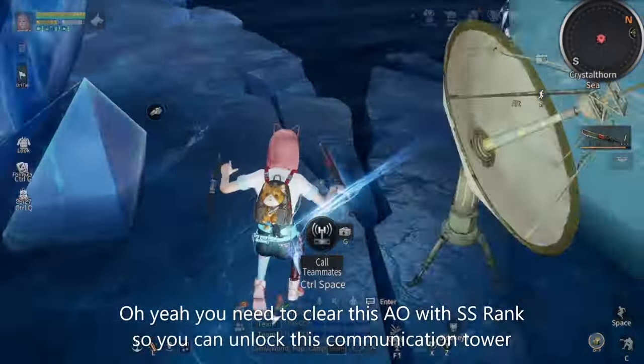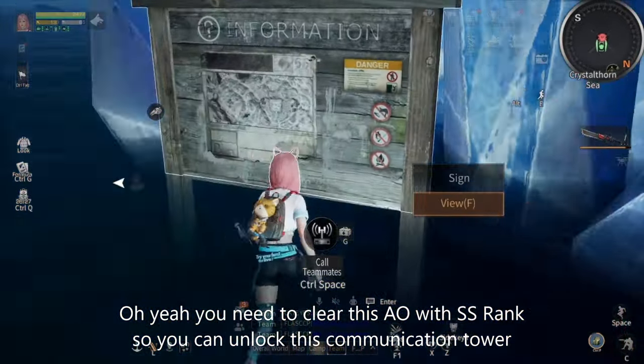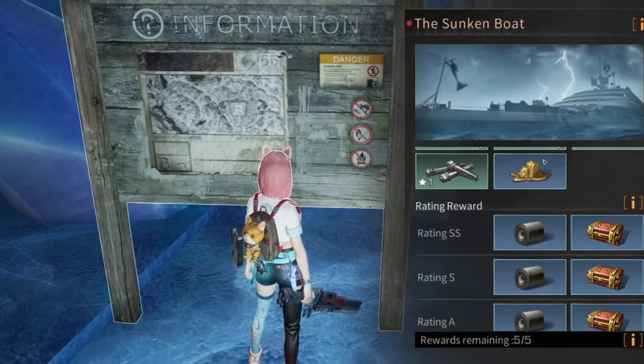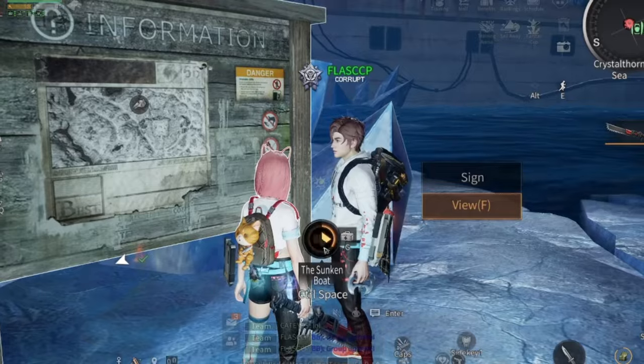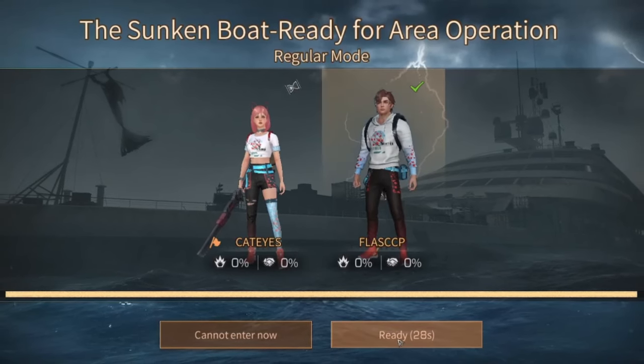You need to clear this area operation with SS rank so you can unlock this communication tower. Now let's view this sunken boat information and rewards — you can check it. Now let's enter the sunken boat area operation. We'll try the regular mode for the first time.